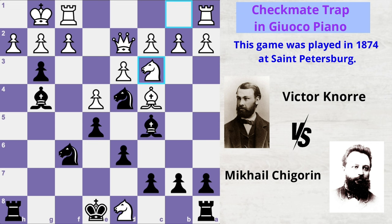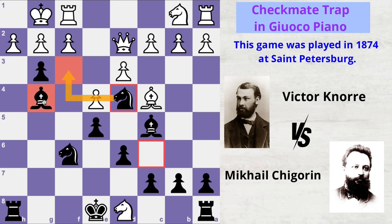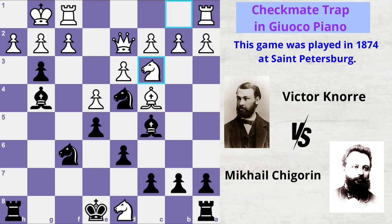This is a total disaster. The best move here would have been to knock off the bishop with h3. But Victor plays knight to c3, and now nothing can save him from losing the game.